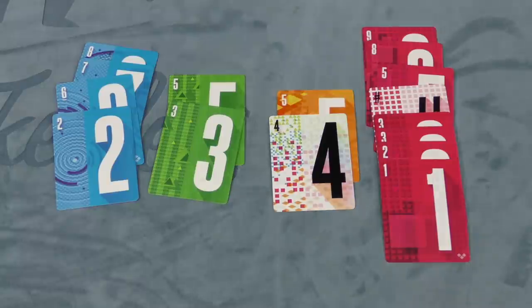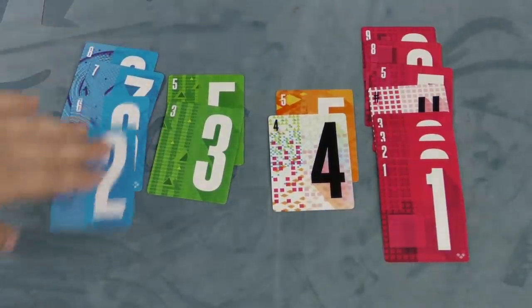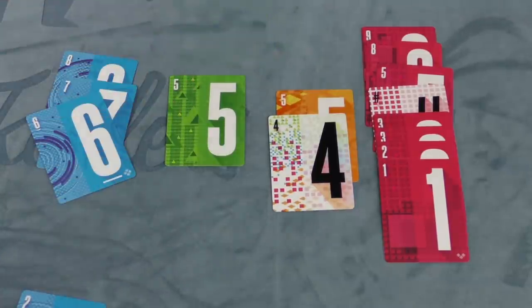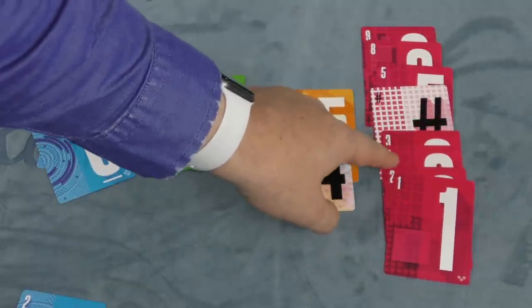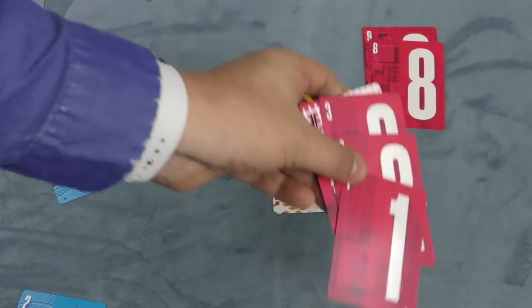You keep going until the deck runs out of cards, then it's scoring time. At the end of the game, you score for each color your longest consecutive run of that color. For example, if you have 2, 6, 7, 8 of blue, the 6-7-8 gives you 3 points. A 3 and a 5 are not consecutive, so you get just 1 point. A 4 and 5 gives 2 points. If you have a 1-2-3-4-5 run, that gives you 5 points. A complete run of 1 through 9 earns a bonus point, so you'd score 10. Add all points together — most points wins. Ties are broken by leftover currency.